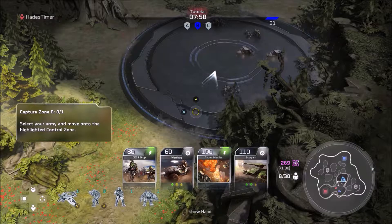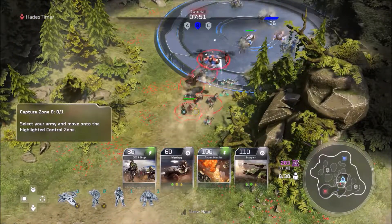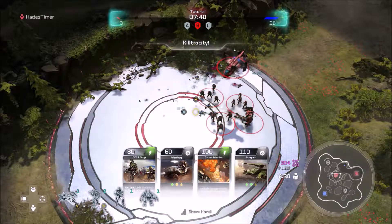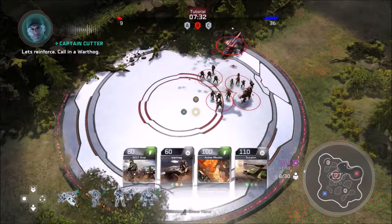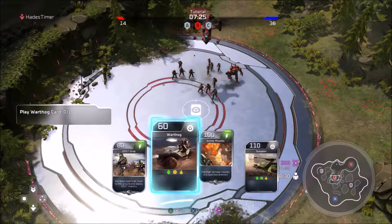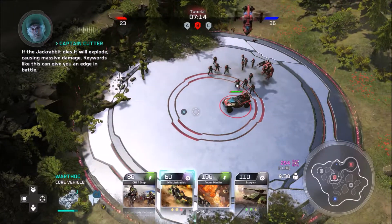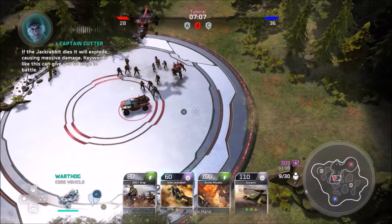In the beta right now there's no way to buy cards and no way to see how much cards will cost. Judging by the current layout, you get about four cards per pack, but these are special beta packs so I don't know if that'll be the same in the full game. The normal game modes I've played — I believe King of the Hill and a controlled zones map — neither featured any kind of cards.